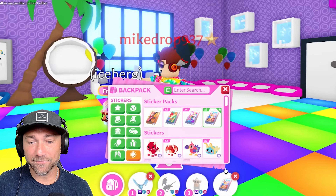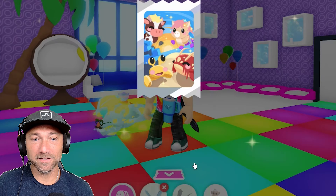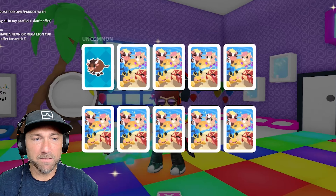Today I'm going to be opening every sticker pack in Adopt Me to complete my inventory. This is insane — I still need a lot. The new Pets Plus sticker pack is out and I haven't opened those, so wish me luck. And if I end up completing my inventory, I'll give away a mega legendary pet!